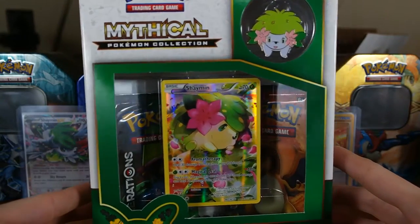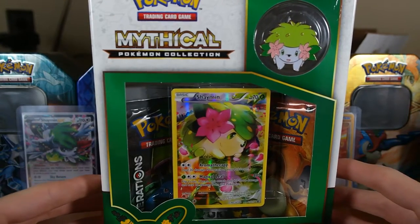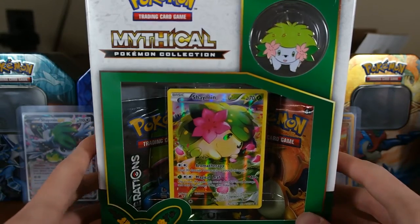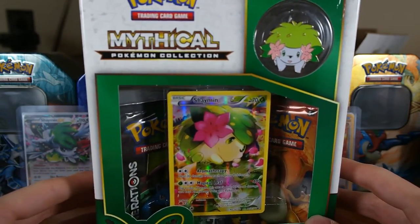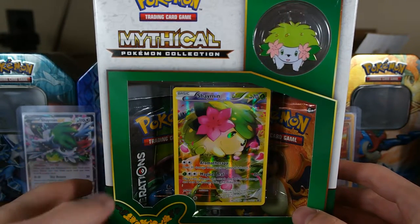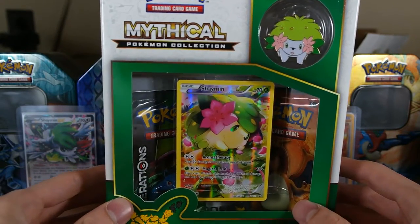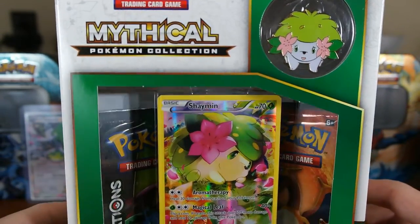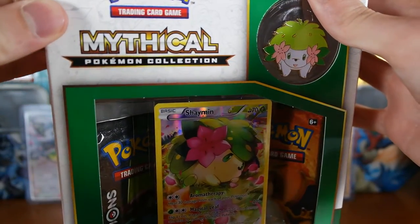What's going on guys, R9 back again with another mythical collection opening. Today we have the Shaman box. I actually found this at a Target up in Kansas City and I was pretty excited because I got it for retail pricing. My card store, the locals that I go to, it's like 18 bucks right now because it's an older one. Let's just bust this box open and start opening some packs.